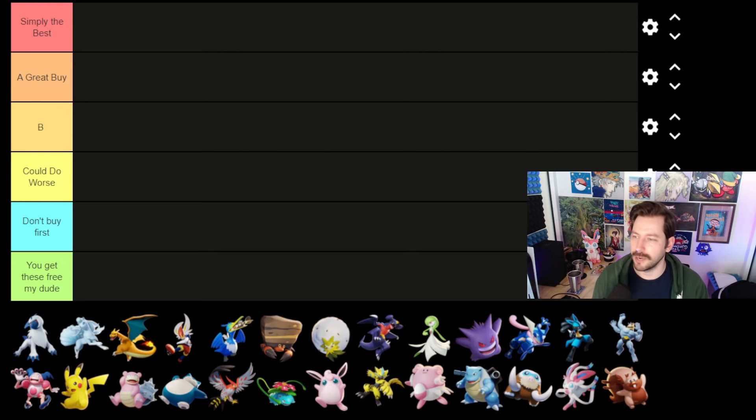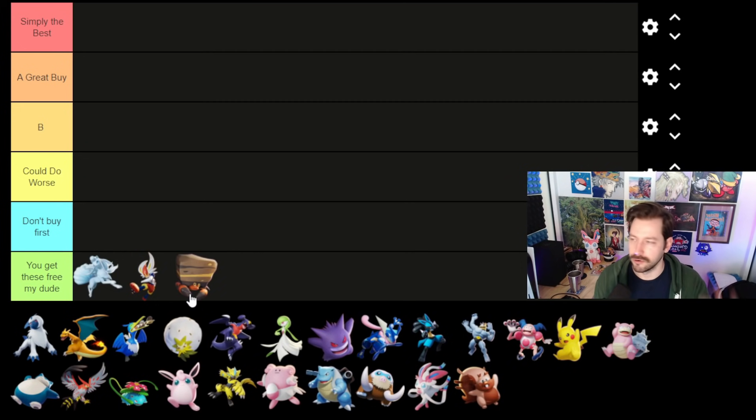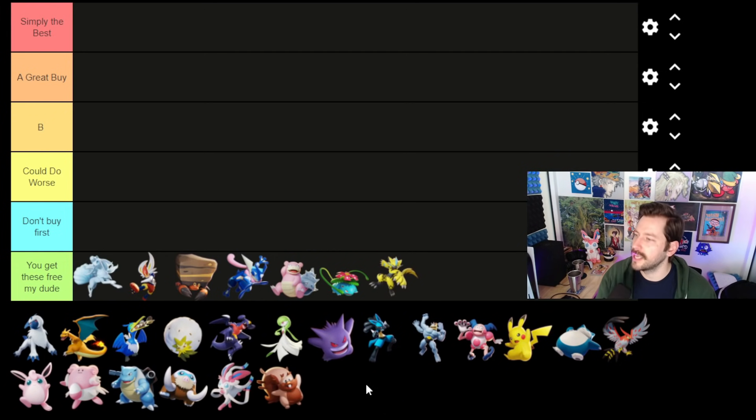Let's first talk about the Pokemon you get for free. There are a few Pokemon in here that you technically get for free, but you only get one of them — those would be your starters. But let's talk about the Pokemon the game gives you for free just by logging in. Alolan Ninetales, you get for free. Cinderace, you get for free. Crustle, you get for free with the Crustle event. Greninja, free — you get that login bonus. Slowbro, you get right away. Venusaur, you basically get right away. And Zeraora, out of playing games, you get right away.